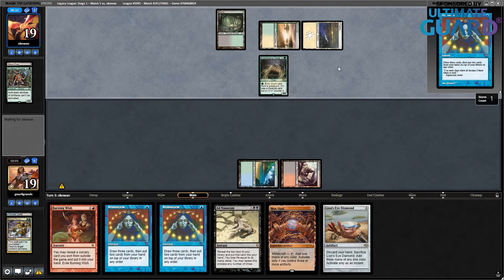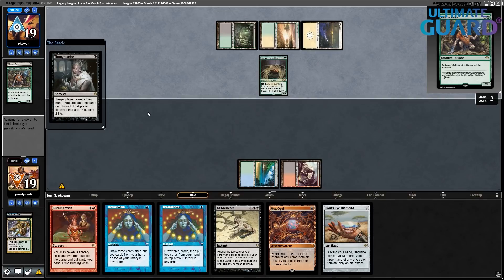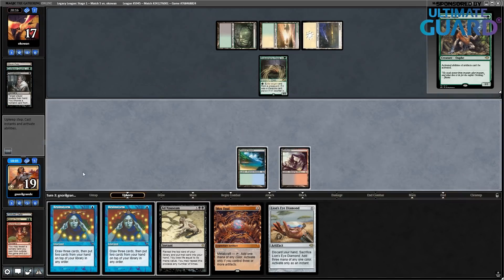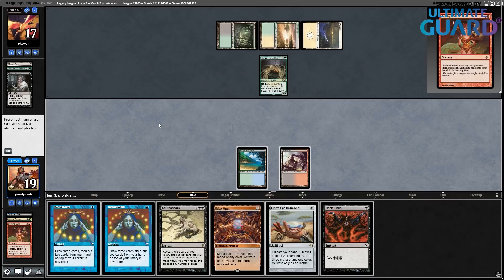Scavenging Ooze — not doing much. And they Thoughtseize me. My hand is loaded and this hand doesn't really suffer from hand disruption — of course taking Burning Wish is good. Dark Ritual — that's three. Mox Opal isn't turned on yet, let's cast Brainstorm because I have three mana. That's not enough to go off. Let's cast Brainstorm.